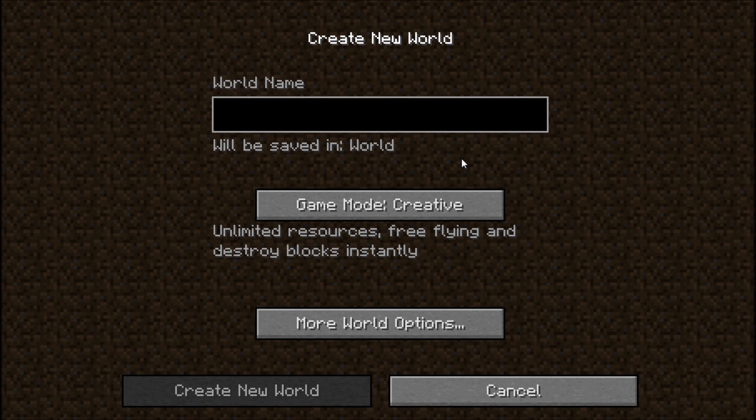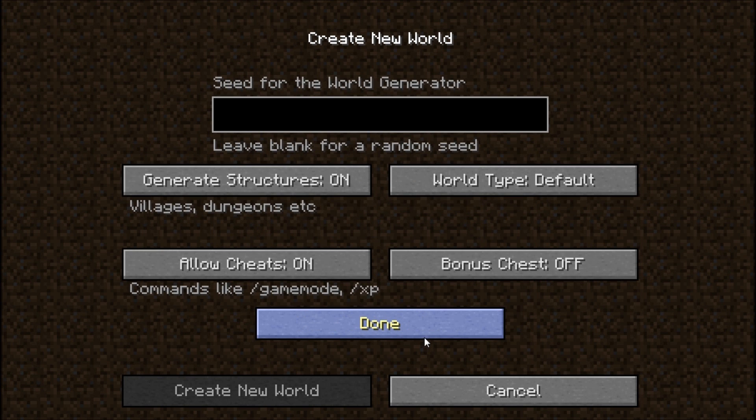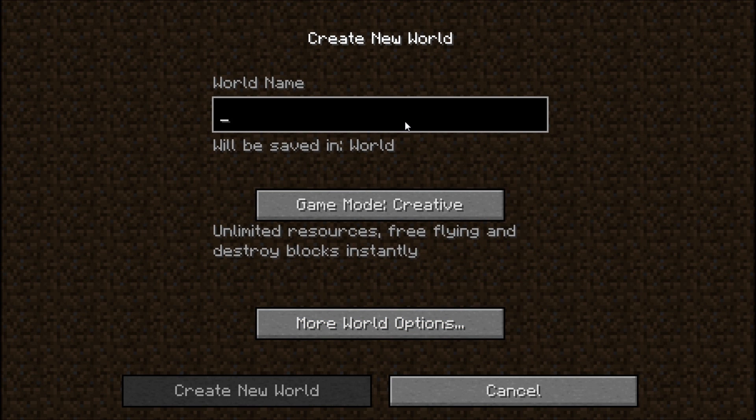So all the concrete bunkers, all the barbed wire — it was pretty much only things that were re-skins that survived, like barbed wire, which is a re-skin of glass, and such. But yeah, that's enough describing what I'm talking about — let's hop right into this.